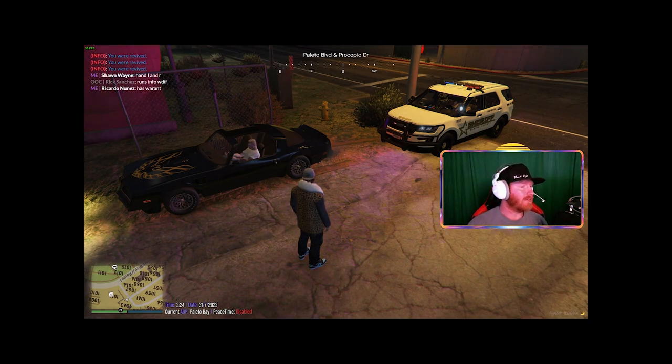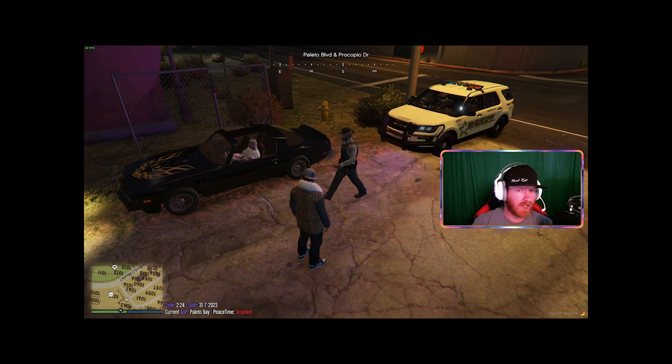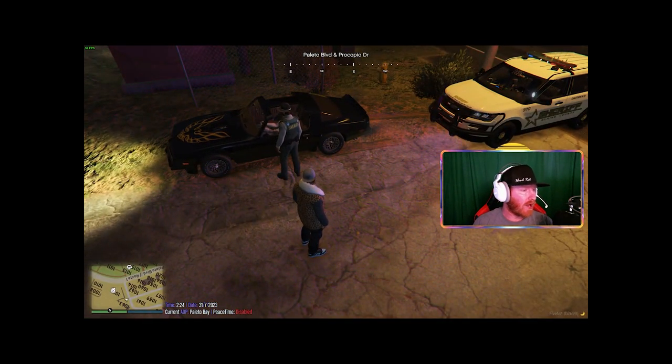The info comes back and the civilian has indicated he has a warrant. Officer Rick gets out of the vehicle and walks up casually: 'Hey man, sorry to let you know but you've got a warrant out for your arrest — could you please step out of the vehicle?' Again, this is a turning point for the civilian. He can comply and give the officer a chance to let him go, or he can choose to run and the officer will give chase.